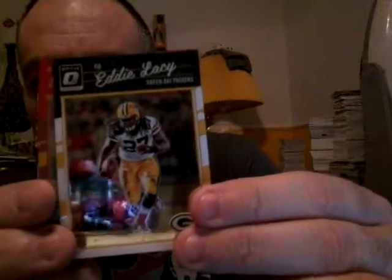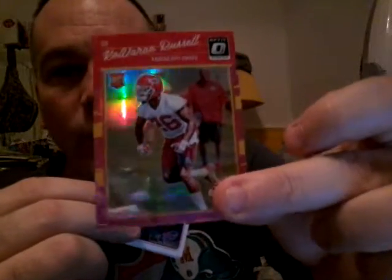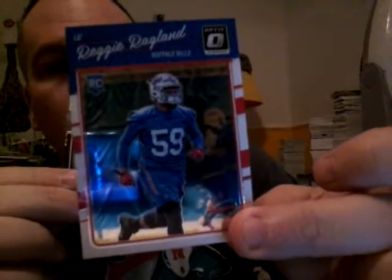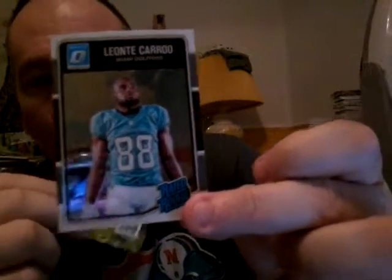Next, Eddie Lacy. We have a pink refractor — Kavari Russell pink refractor. Got a rookie of Reggie Raglan and my Dolphins La'ante Karoo rated rookie.